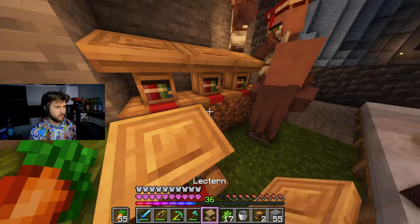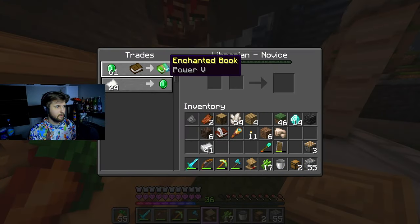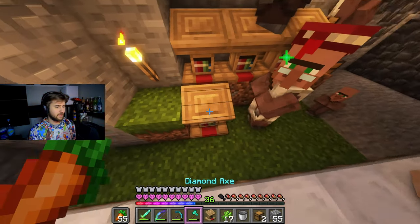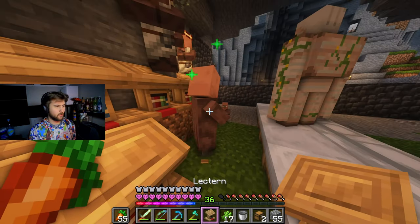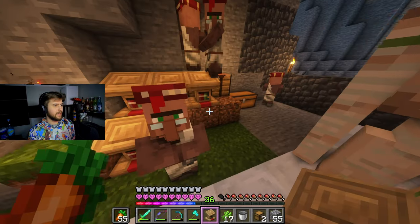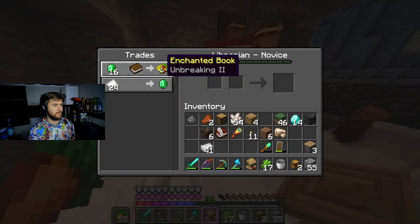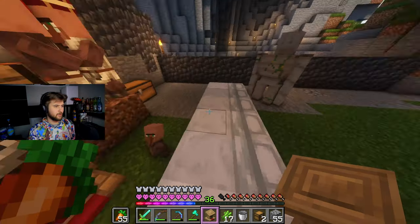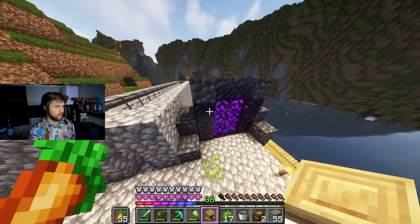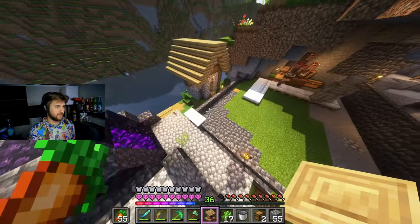We got another adult villager. Power 5 - not bad, I can get that easily though. Looting 3 for a better price - okay, we're gonna do that. Unbreaking 2 - we can get two of those, make Unbreaking 3, and put that on every single piece of equipment. We're getting good enchants now.